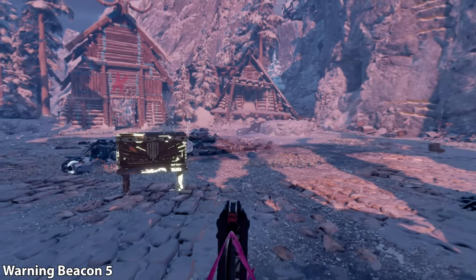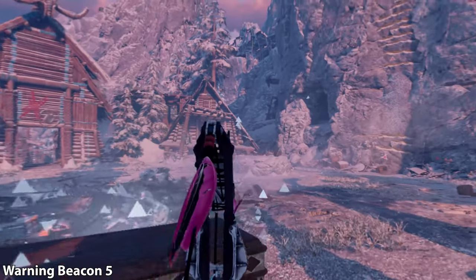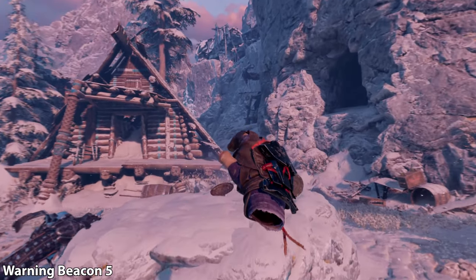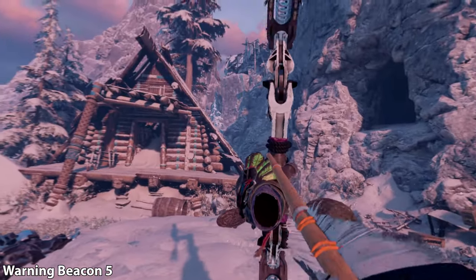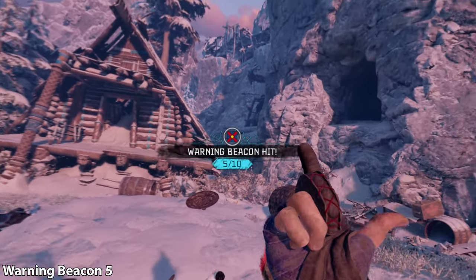Carry on and you're going to have a counter here with a whole bunch of watchers. Once the chest appears, if you look to the left between this house and the cave to the right, in between there is going to be another target. Go ahead and hit that, and then climb up the wall just to the right of the cave entrance.